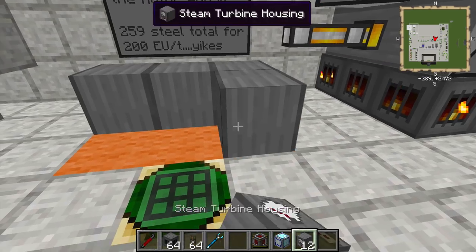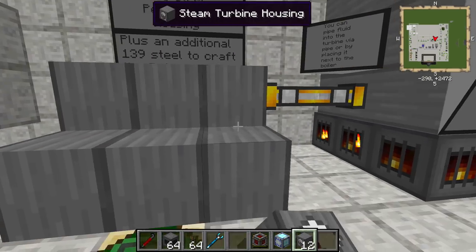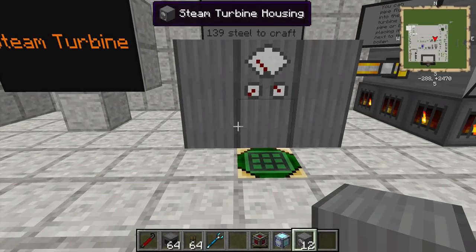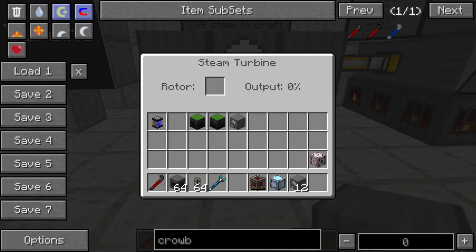We're going to go ahead and put this down right here. We're going to bury our sign there because we don't need to look at it anymore, and we're going to take a look at what else we need to put inside of here, because the rotor, which is empty right here, is something that we're going to need to put inside in order to make this machine work. Right now we're at output zero percent.